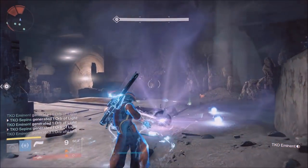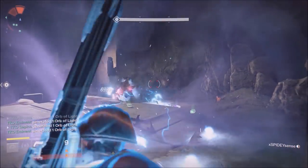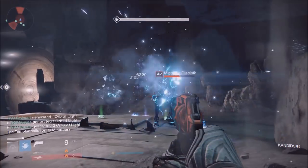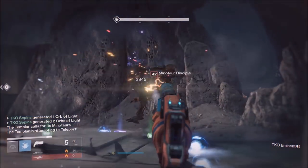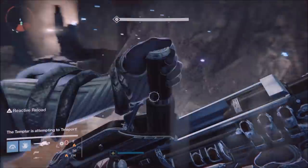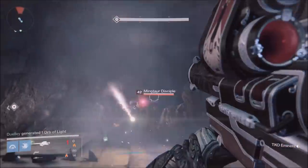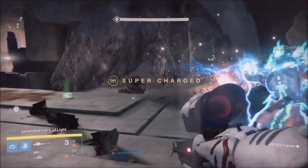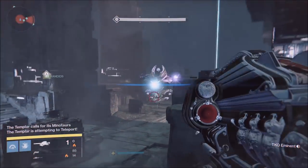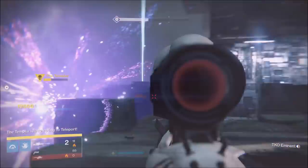If that teleporter comes where you guys are standing, please do not be shooting the Templar at that point, because the Templar will automatically shoot you. Then as your shield is coming over, he'll coincidentally take those hits from the Templar and die. Once he dies, it's a wrap — it's really hard to save the run at that point.